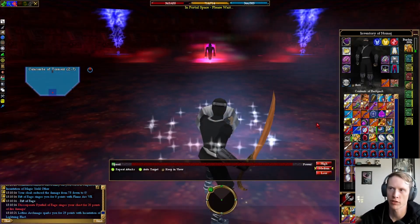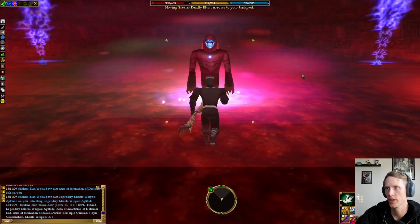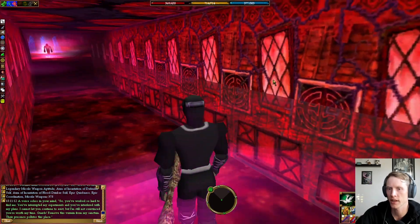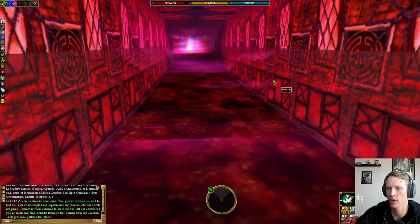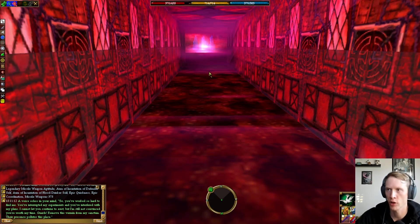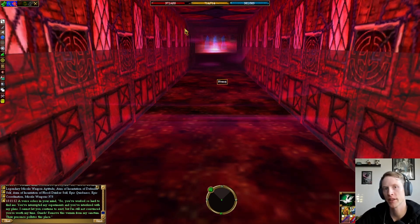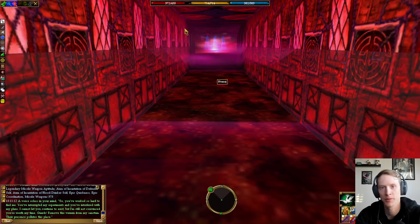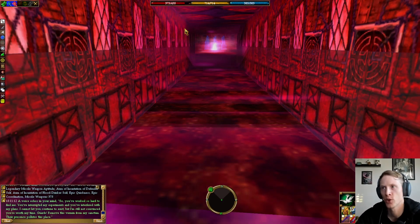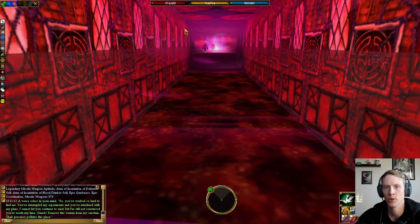Once you've gone into this inner Sanctum portal, you're flagged for that inner Sanctum portal at the top of the dungeon. You'll find the Curator of Torment in the center of the room. Talk to the Curator: 'You've interrupted my experiments and interfered with my plans. I cannot let you continue to exist. Guards, remove this vermin from my sanctum.' Then run all the way to the north into this little hallway — monsters are going to continuously spawn for about five minutes. Killing them accomplishes literally nothing, so just wait outside their aggro range until they all despawn, then continue with the quest.